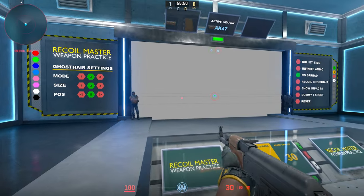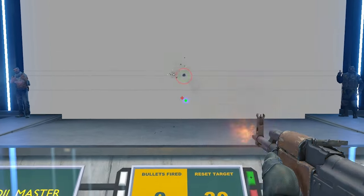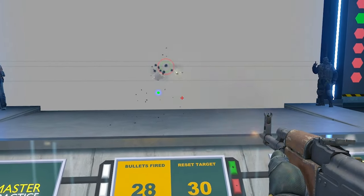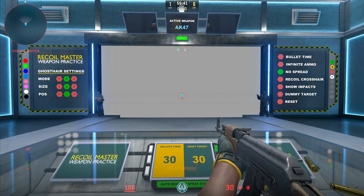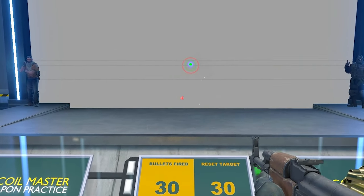The second mode — if you just go ahead and shoot that number two — you'll see all the red dots disappear, and now you're just solely following the green dot with your crosshair. In my opinion, this one's a little bit easier to see, especially with my red crosshair compared to the green. Keep in mind, you can always change the color of that dot if you want to as well.